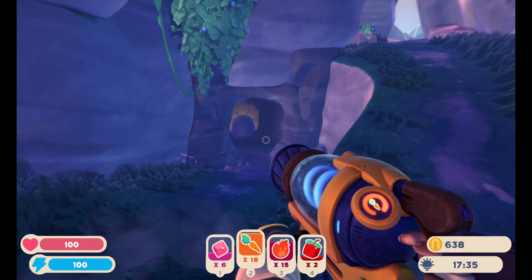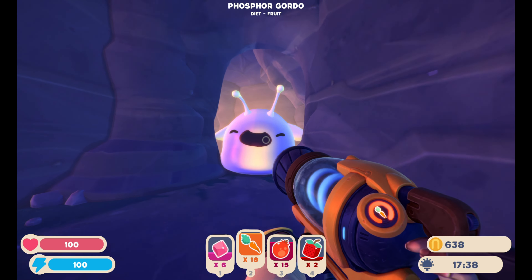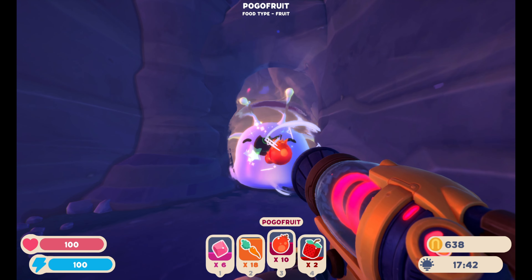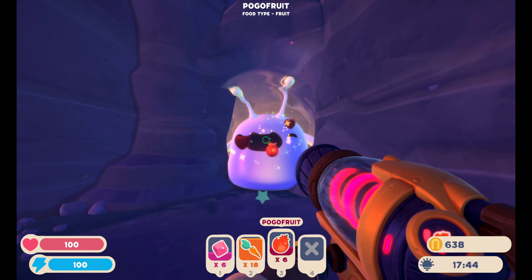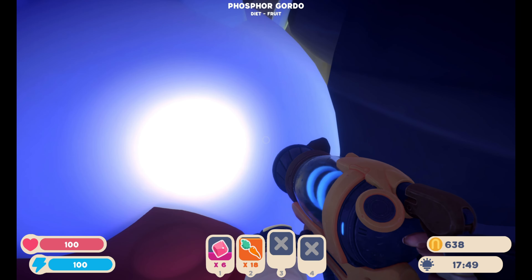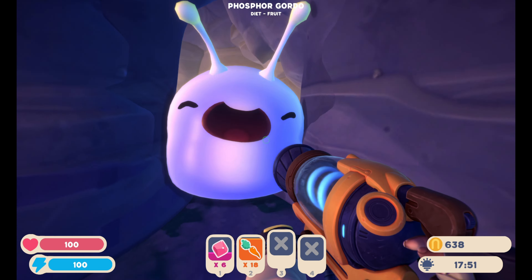Hello - who are you? A little Phosphor Gordo! Yeah, I've got some pogo fruit for you, and a little bit of Q-Berries. I know you like those Q-Berries there so much. Doesn't look like I had 20; it probably takes 20. I can't really see what's behind it, but I'll be right back - I've got to go get some more fruit.